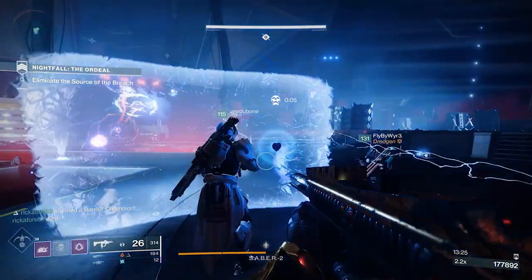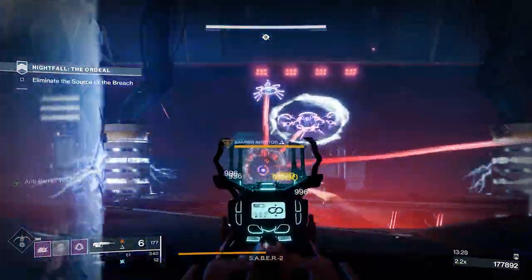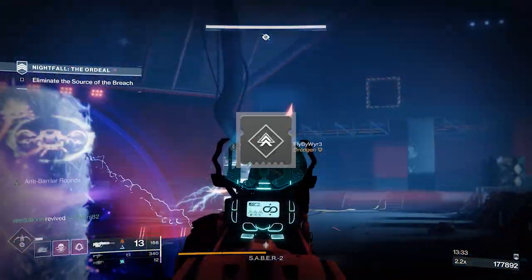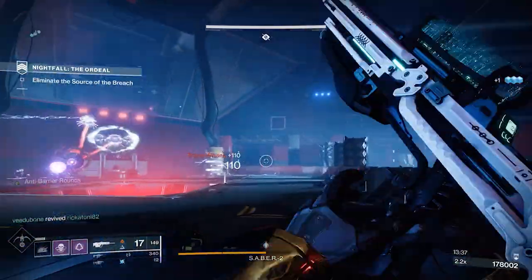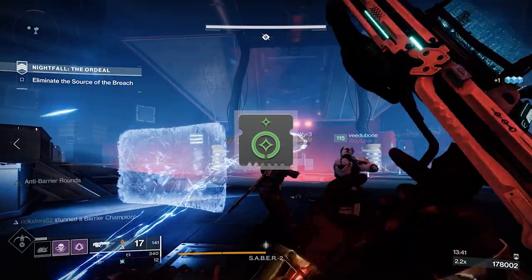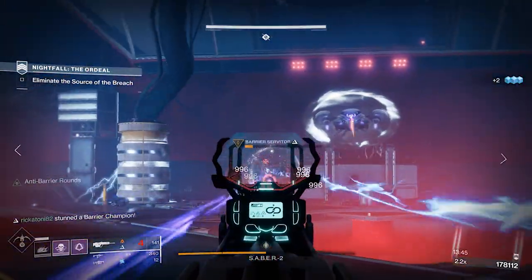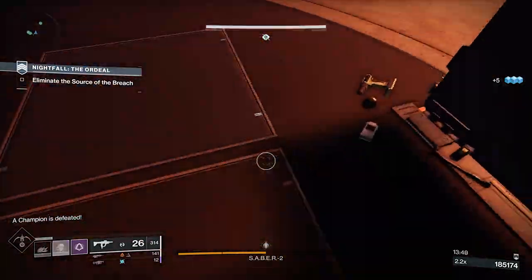Similar to some of my other recent builds, the base of this build starts with general mods: I use Resilience and Mobility mods. In PvE endgame content, you want to be as resilient as possible, and the mobility helps you get your dodge back. I also use Taking Charge, so I gain charges on picking up orbs. Because of that, you want to use as many masterworked weapons as possible, since getting orbs will allow you to build those Charges of Light.